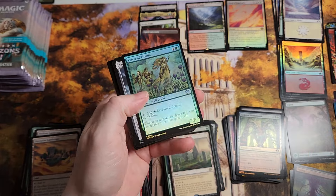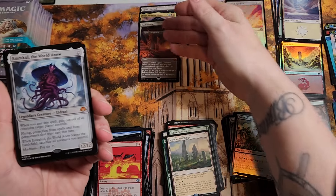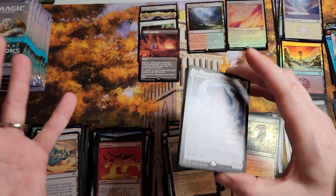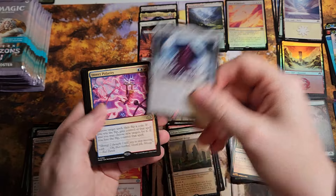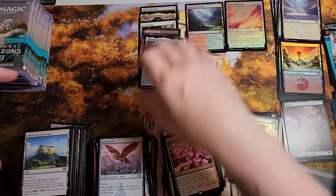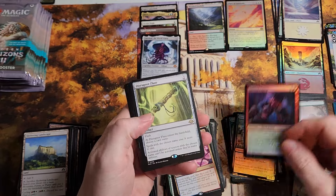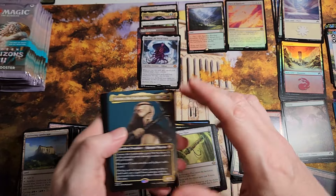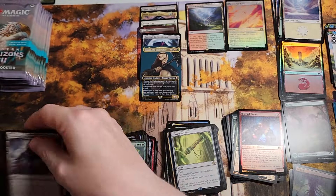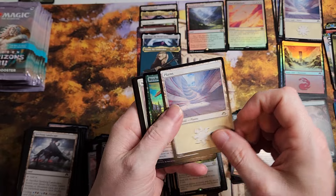Two-thirds of the box done. Ooh, a foil Priest of Titania — hello! There we go — I told you, different mythics. Finally gonna get an Eldrazi! It's weird that this is the only box like that, so there's probably other cases out there that are all this and not the other stuff. And we finally found Emrakul — it only took six boxes to get there. Seems perfectly fine. The Undertaker — look at that little fellow from Commander's mythic — number six, not too shabby.